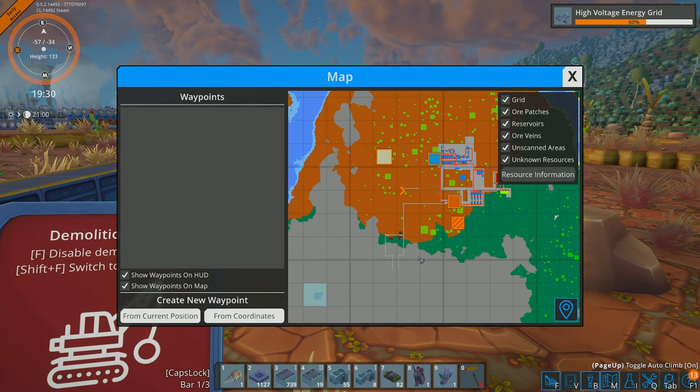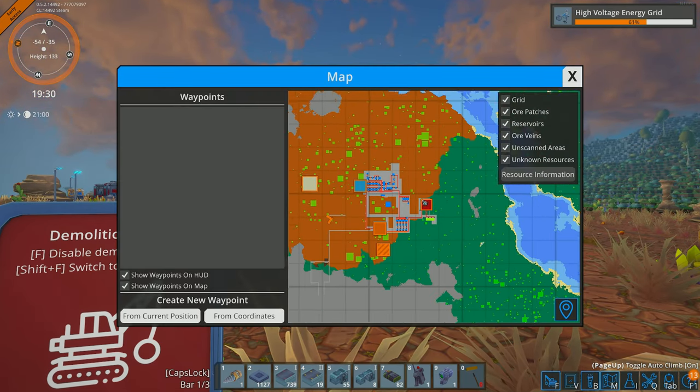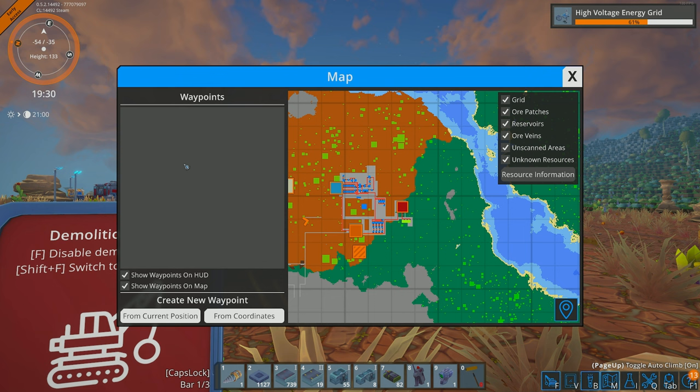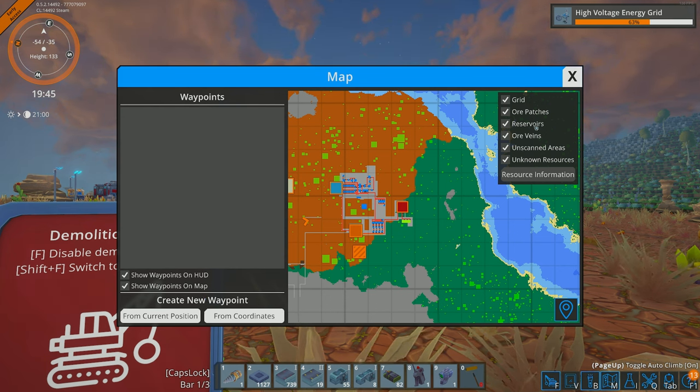On the map you can also right-click to create waypoints. With the starting drop pod you can right-click on it to remove its waypoint. You can toggle which waypoints are visible via the toggle waypoints list, and create new ones from your current position or from specific coordinates. So if a friend says 'I'm over here,' they can create a waypoint or you can write the coordinates in yourself. In the top right you also have your grid, ore patches, reservoirs, veins, and so on.